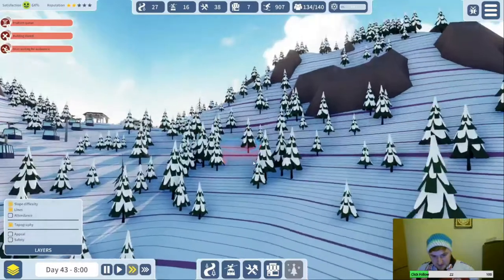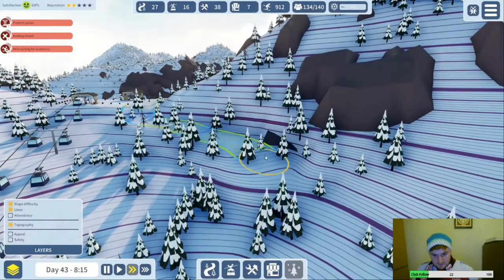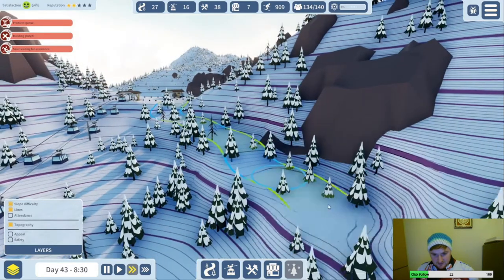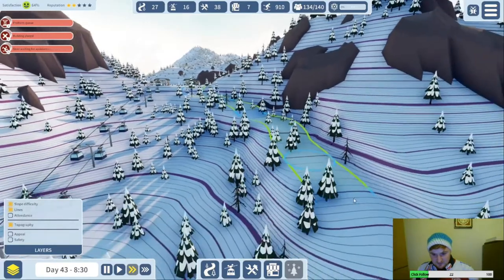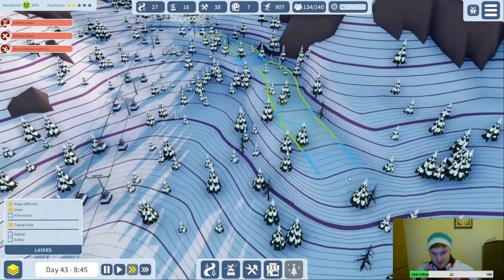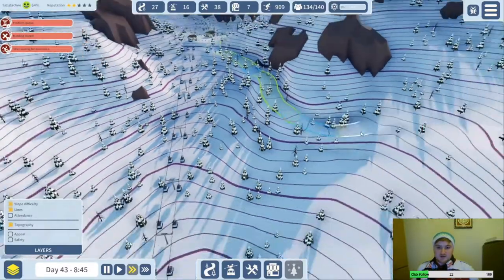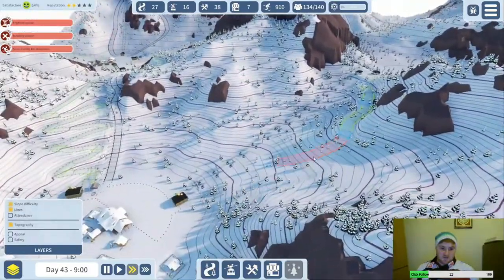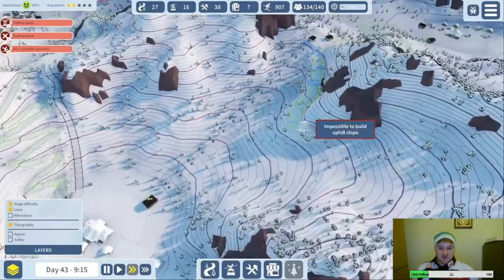Where's that red bit? Oh, because it's slightly steeper there. I don't like that janky bit there, but I'll have to sacrifice visuals to get this green run in. So once this is done all the areas will be connected once I turn the lifts on, which is quite good. We haven't built up any of these two areas really and this area is only half built up, but it's good to get them all connected.